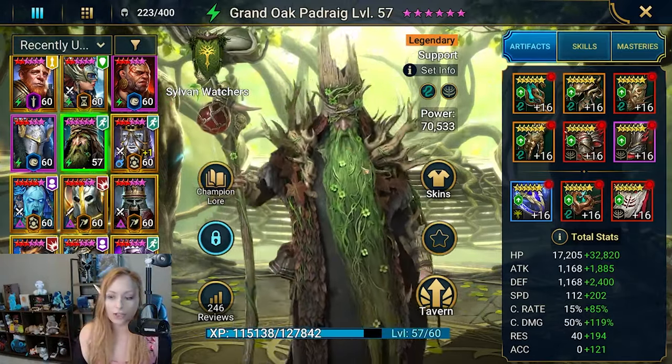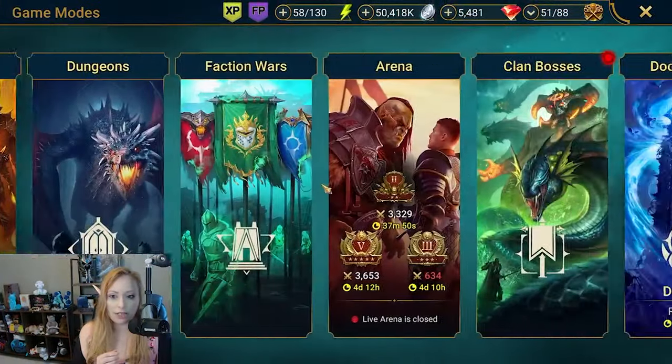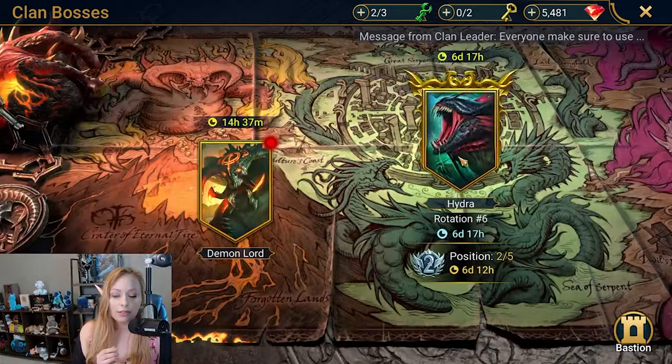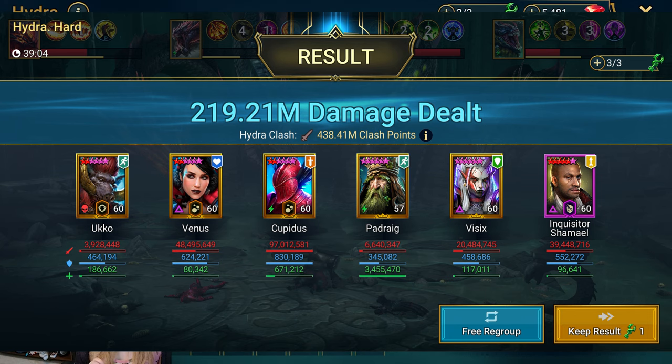I'm going to have some links down below for his Twitch and his YouTube. Bront brought Grand Oak into Hydra Hard and we have 219 million damage here — this is actually his best time. Initially he had Siffy in Grand Oak's place; with Siffy the team maxed at 170 million. He put Grand Oak in and 219 million was the best result.